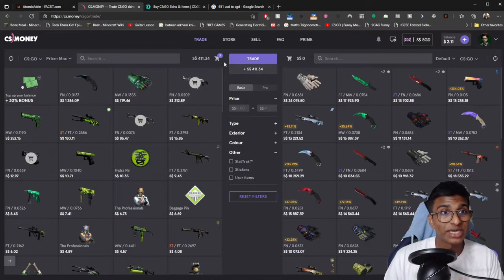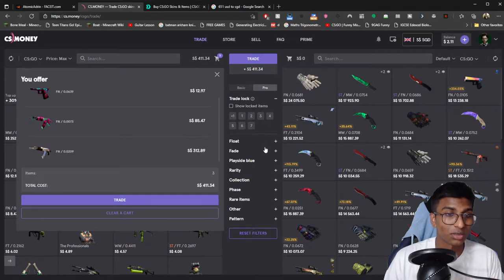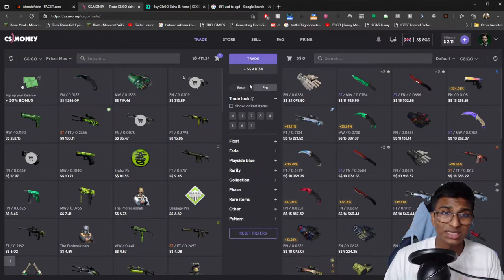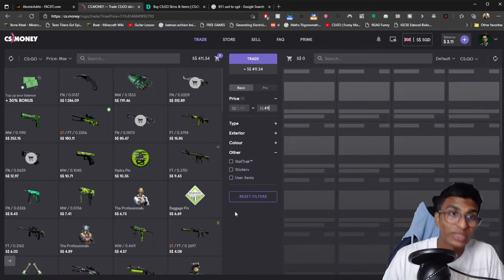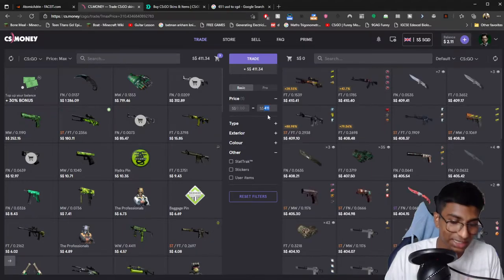In this website, the three skins I've currently chosen for trade are worth $411 in total. What you can do here is go to Pro mode, which shows the trade lock, the float, specific floats, pattern ID if it's a fade skin, the rarity, and the collection. But Basic mode is good enough for most people — for me, at least, it's better. So I'm going to stick with $411 and work from there.